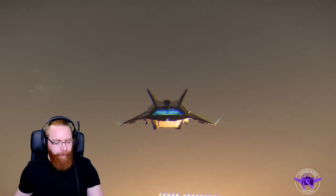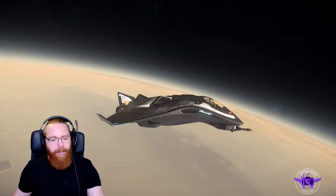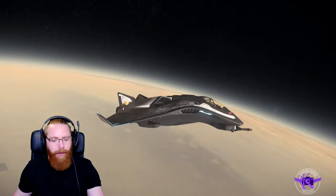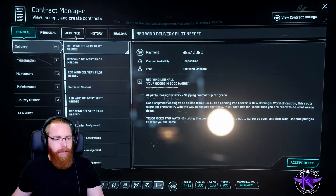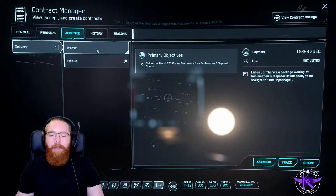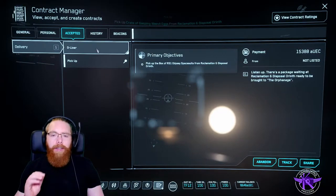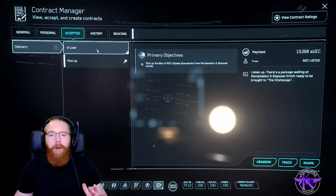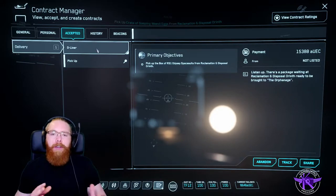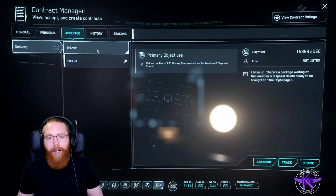Let's get up into space. We're going to go and do the missions — I've got the missions ready and I've got two of them, which will take me to pick up a package from Reclamation and Disposal here on Hurston, and then fly them to Lyria, to the Orphanage. Both of these missions are the same pick-up point and same destination. What's cool about these two is they will respawn, so if you go to Lorville and they're not there, just wait a few minutes and see if they appear on your personal contract page.